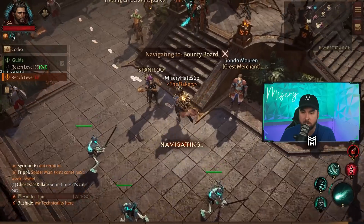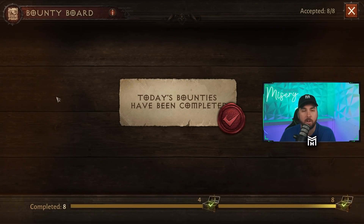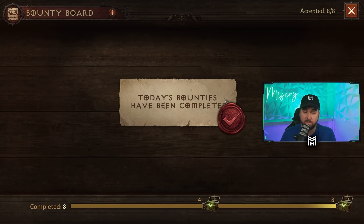I would prioritize bounties. When you click on the bounty board, you'll see I've already done all eight of mine — they're very easy. You get gold when you complete four, and more gold at eight. You get free stuff for basically just killing mobs. The bounty board doesn't take long — bounties were basically just kill X amount of mobs or open certain things at a certain part of the world. You click the bounty, it teleports you there, and you do it. It takes less than five minutes per bounty. This is something you want to do every single day to get the most experience and gold.